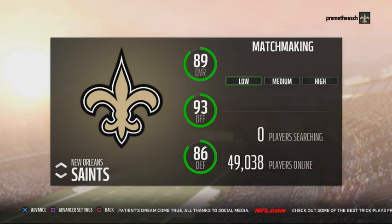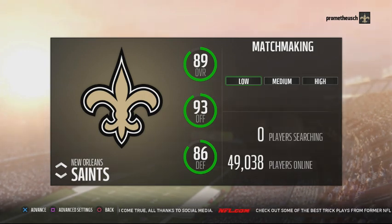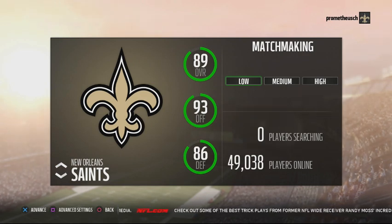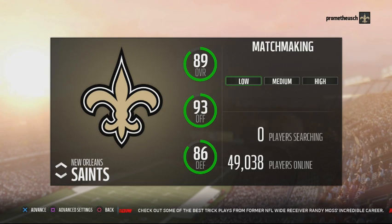Right now, as we speak, I have basically five formations broken down at my Patreon account that you guys can see — the scheme that I'll be running online. So if you guys want to get early access to it, just go to my Patreon link. It's the first thing in the notes section to get early access to how I run the New Orleans Saints playbook.